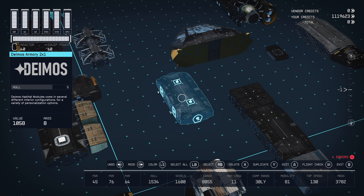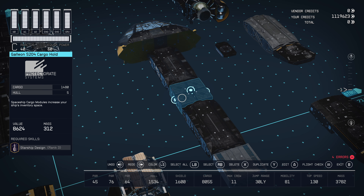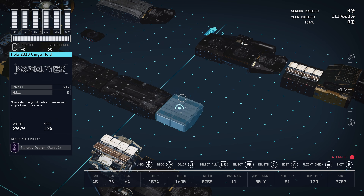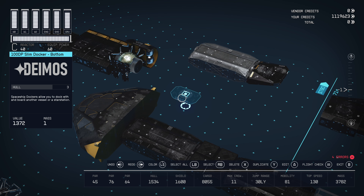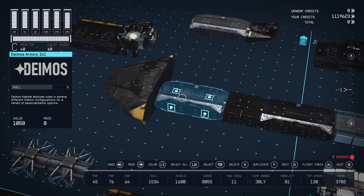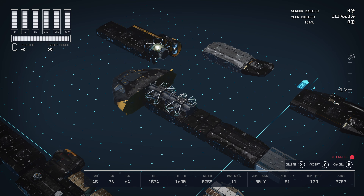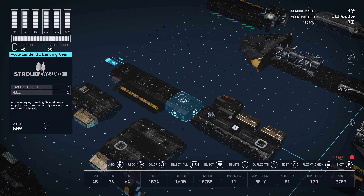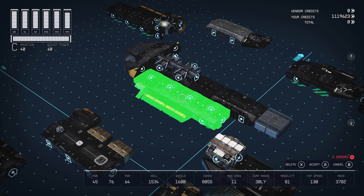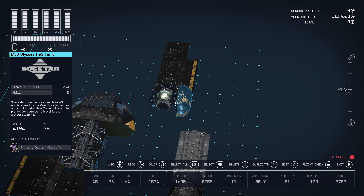Now we're gonna start with the bridge. Put the armory right at the bottom, the cargo holds on the back — that holds 1480 — then the workshop, then the other cargo hold. Put the docker right at the bottom of the armory. We're finished with that part. Now we're gonna put these two tunnel bridges right on top like that. We'll have three landing pads and the landing bay, plus two cargo holds at 320. Put it there — boom.